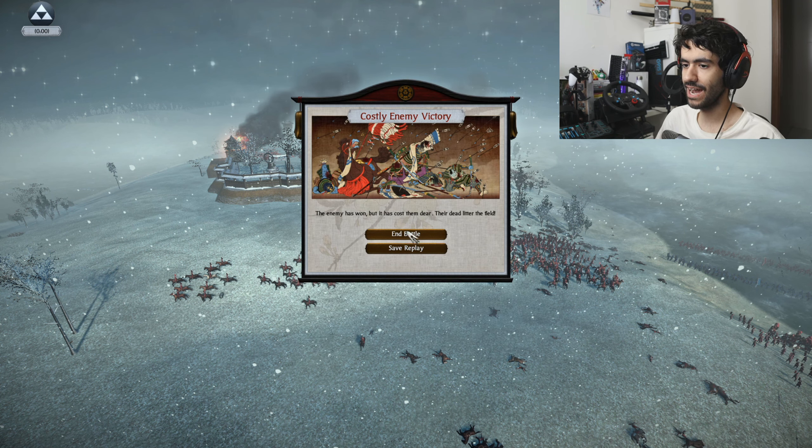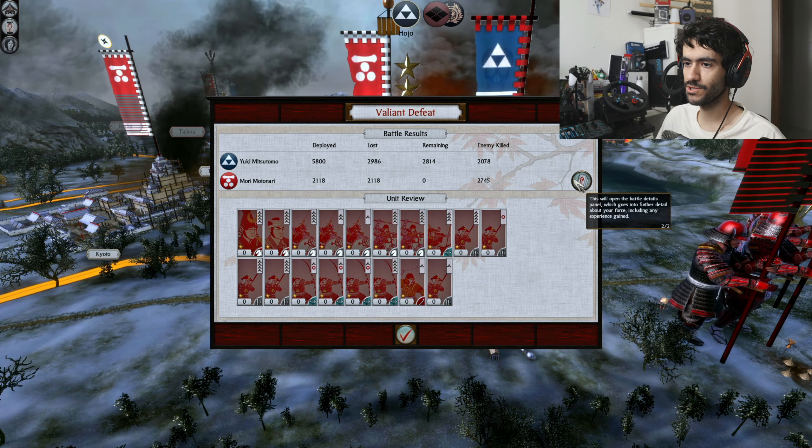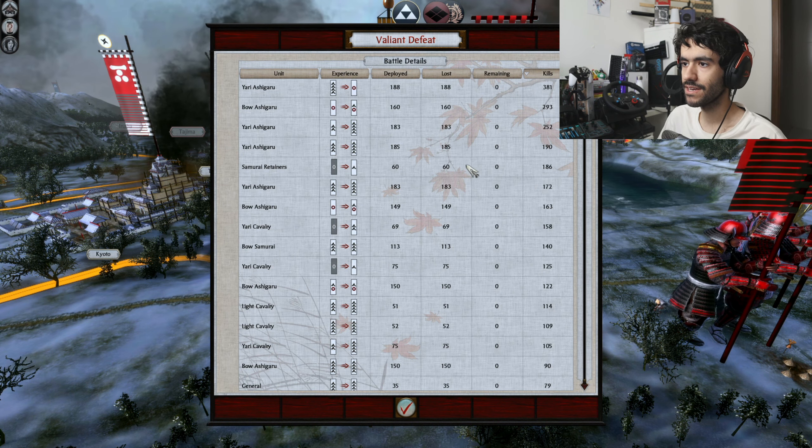This has been a culmination of an hour of trying, just trying to eke out whatever damage I could do to the stack. Guys, the point of this series is not just to win — I would love to be able to win these battles, but it's also to showcase just how far you can go. We managed to take about 3,000 soldiers with us, and those are very high-quality units — the majority of those we killed are high-quality samurai. And we got Shingen.